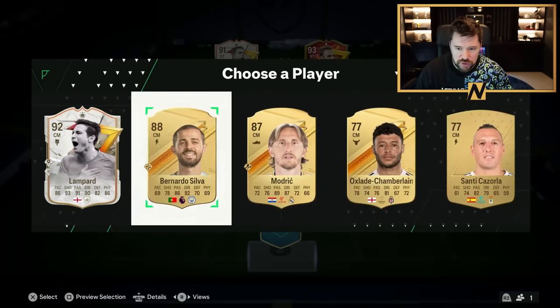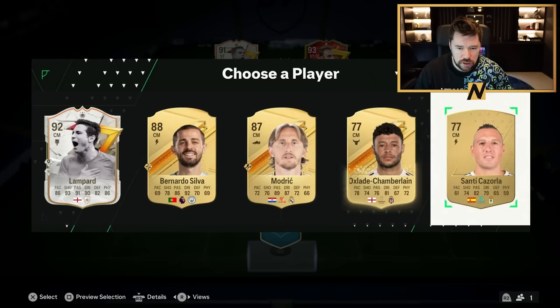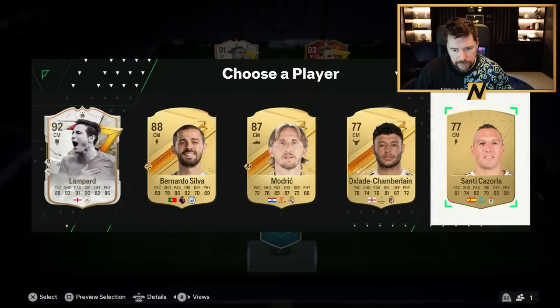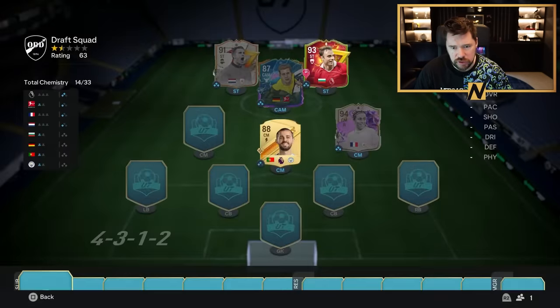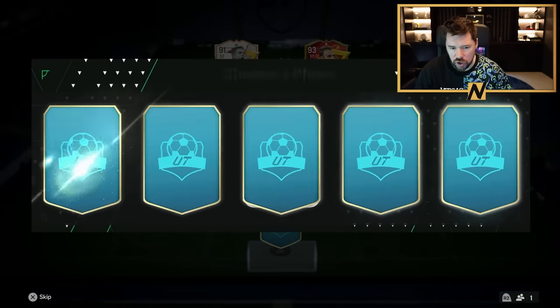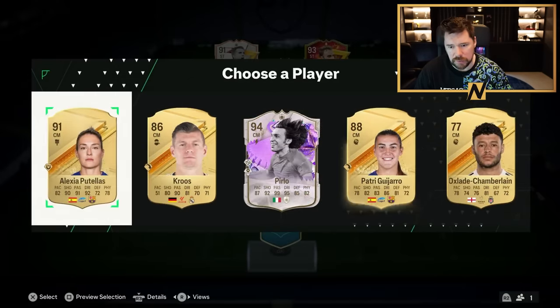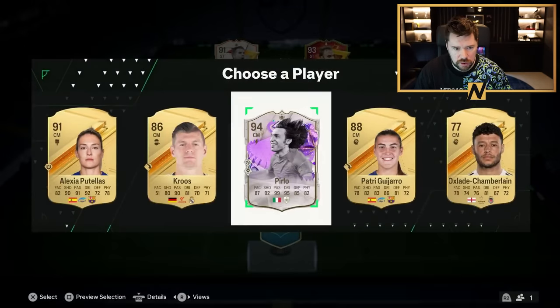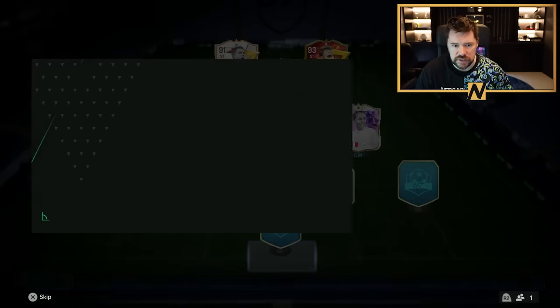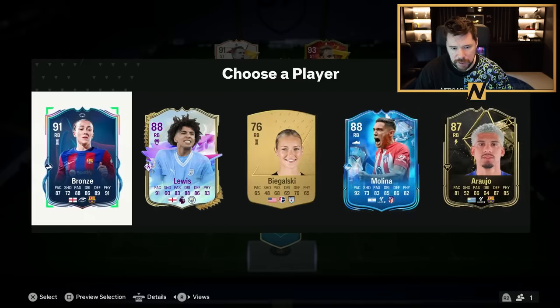There's another Golazo Icon. We've got the choice of taking a common or an 88 Bernardo Silva. I'm actually tempted to go for Fanti Catola. Bernardo Silva makes the most sense for chemistry — decently rated as well. I'm going to take Perlow. Whatever we take here is going to be a duplicate. The reason we take Perlow is because that gives us two icon options or a chemistry link — one will have to go on the reserves, but one will be more useful for chemistry.